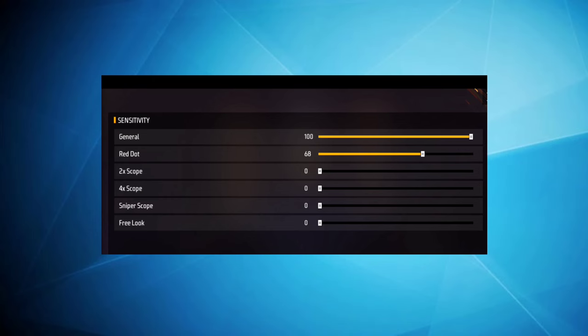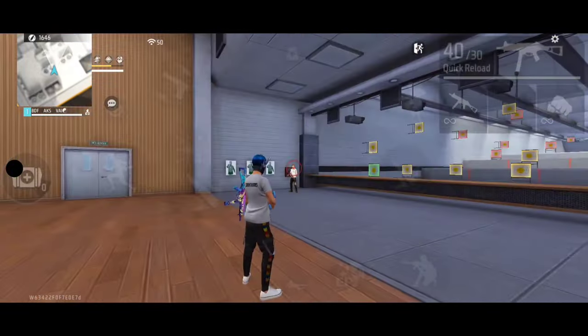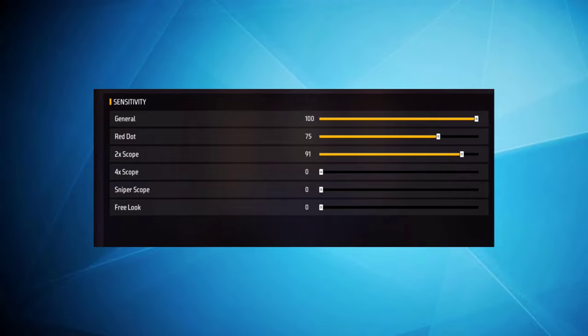4x has 75% sensitivity — that's why on the 2x scope as well, when you turn, its presence on the 2x scope is not easy. It's always sensible to keep it set, and you can see it at 90. Ok.